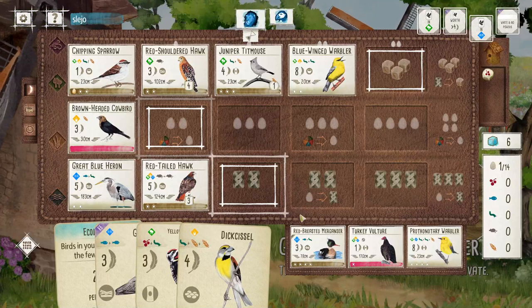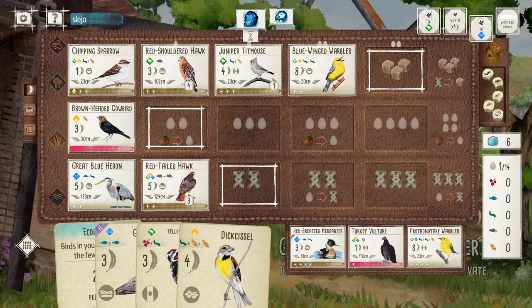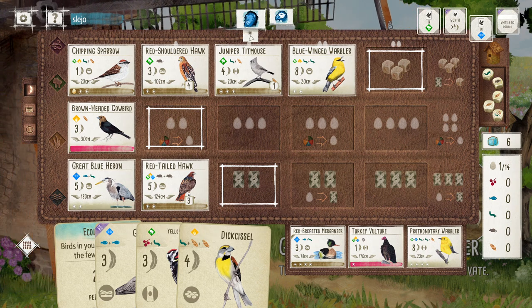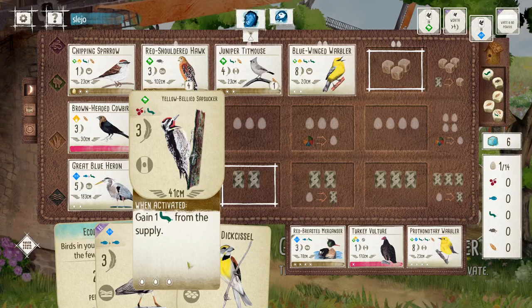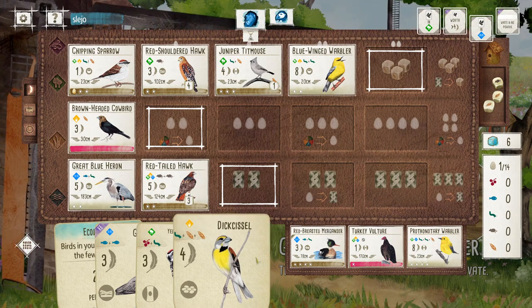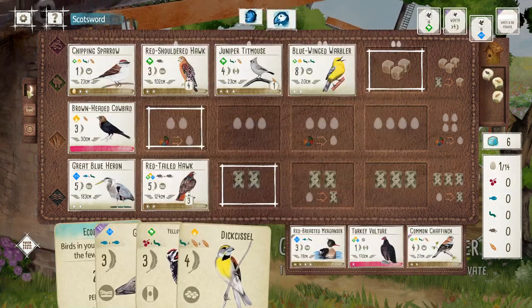My opponent played wild turkey even though I played that thing first — interesting. Oh, maganza's good for me! I might get maganza and warbler perhaps. My opponent's going for food. I think I need to get maganza and warbler down. I want to get maganza down, I want to get the warbler. Sapsucker could get extra food. There are no berries though — where are the berries? Chaffinch is interesting.